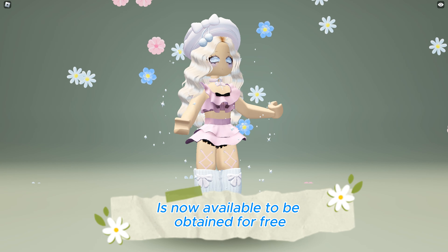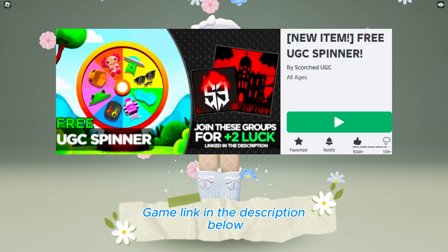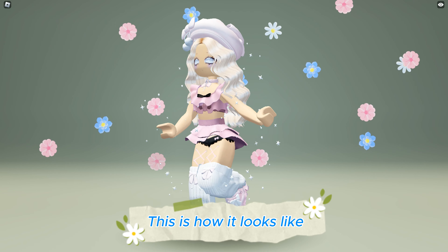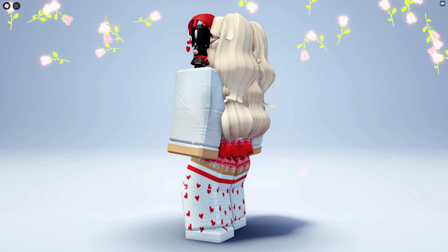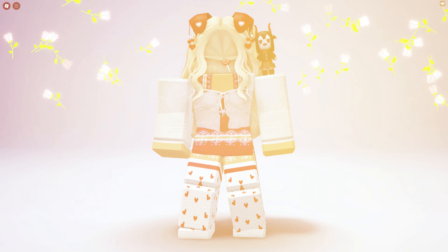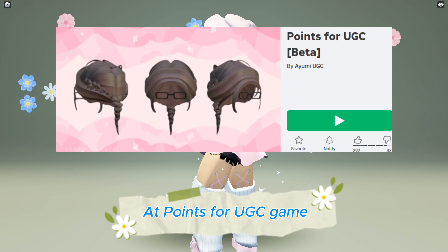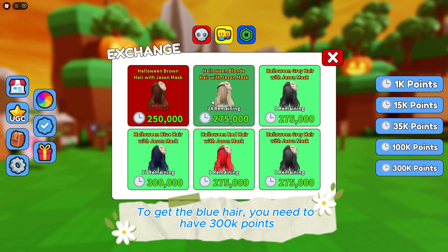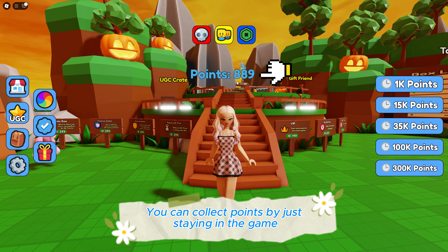This demon anime girl pal with 50 copies is now available to be obtained for free at Free UGC Spinner game — link in the description below. This Halloween blonde hair with Jason mask with 25 copies is now available to be obtained for free at Points for UGC game — link in the description below. To get it, you need 300,000 points; you can collect points by just staying in the game. This is how it looks like.